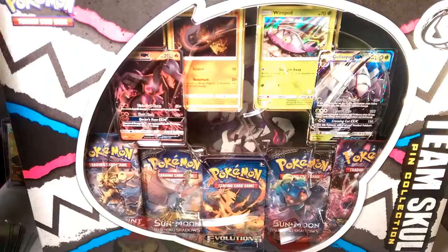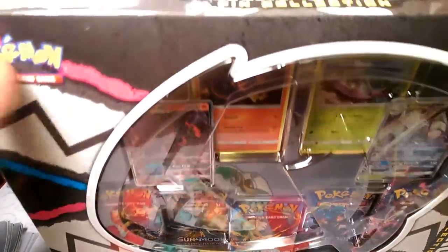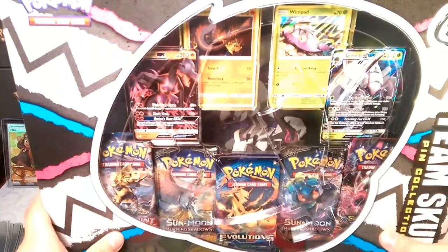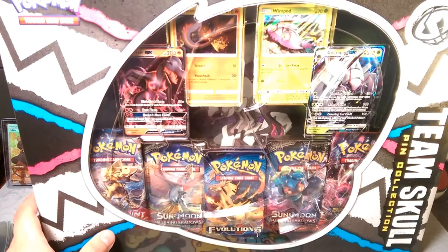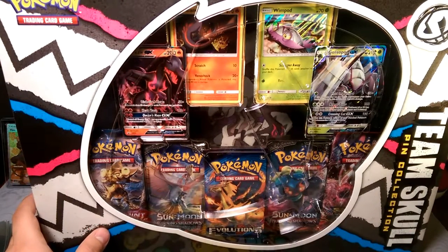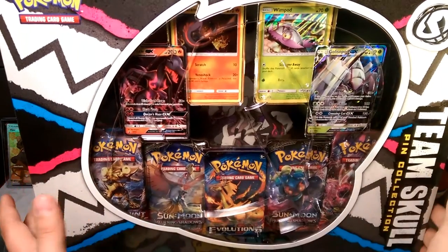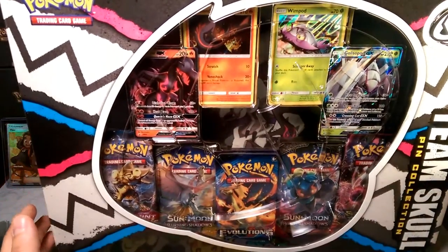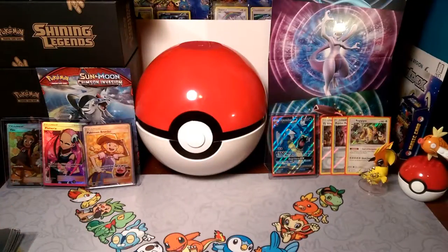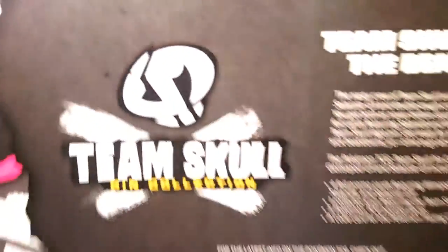We had to wait till street date for this — we're not one of the people that get these things early. But this box is huge! It comes with Wimpod, Salandit, Salazzle, Golisopod, and a ton of packs — one, two, three, four, five. This is just a huge box.